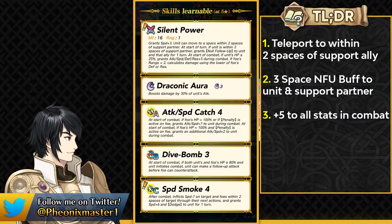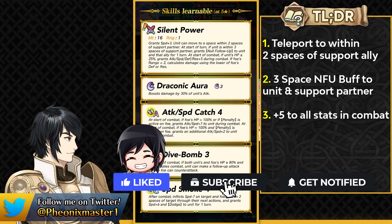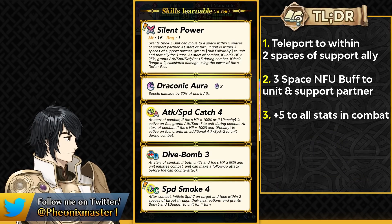In Aether Raids offense she could be tied to a unit who's gonna be initiating and going into the enemy's range. And even if the ally is not in Wings of Mercy range, Lilith can still teleport all the way across the map. We have seen the null follow-up support from Legendary Maid Eirika before but this is the drive version, and here it's gonna be a visible status effect which we did get to see in the trailer itself.